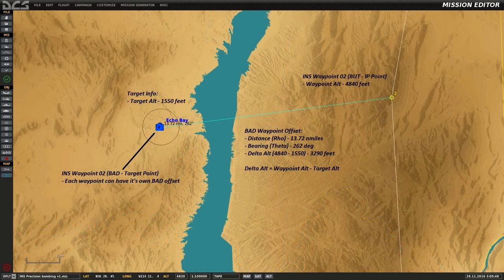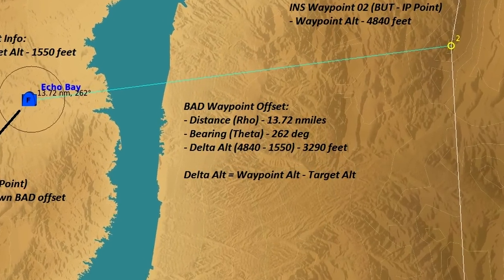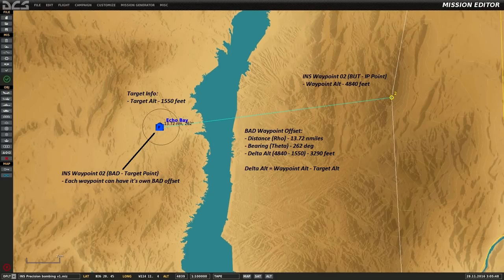Looking at this reference image I compiled beforehand, you can see that we're going to need a few things: distance, bearing, and delta altitude. These three things are necessary to make a BAD waypoint offset to mark our target. To get distance and bearing, we use the ruler and drag it from the second waypoint towards the target. In this case, it's 13.72 nautical miles with a bearing of 262 degrees.